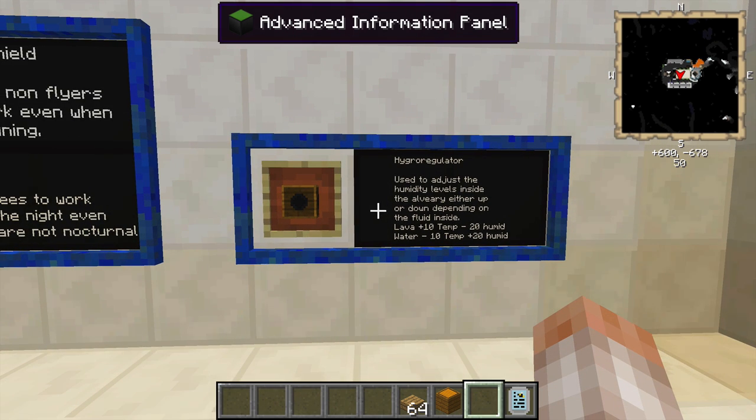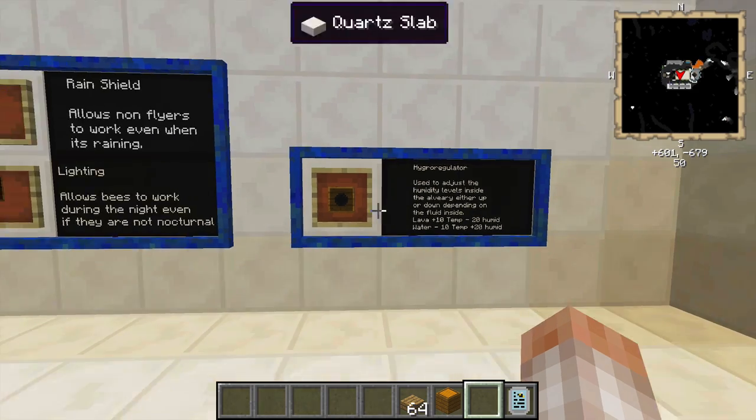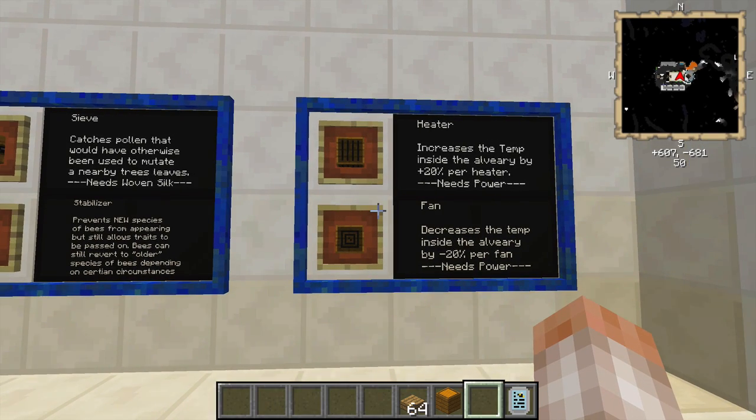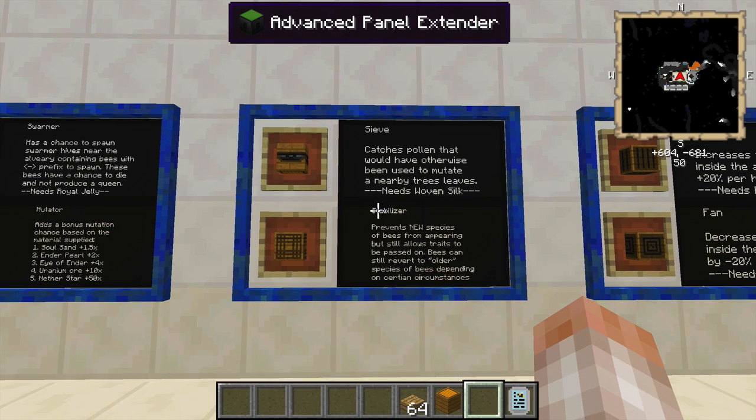The hygro regulator — not to be confused with a hydro regulator — is used to adjust humidity inside the alviary either up or down depending on the fluid inside. Lava will increase the temperature by 10 while lowering humidity by 20, making it more arid. Water will decrease the temperature by 10 and increase humidity by 20. You can only add one of those liquids at a time. The heater increases temperature inside the alviary by 20 per heater, and needs power. The fan decreases temperature by 20 per fan, and also needs power.